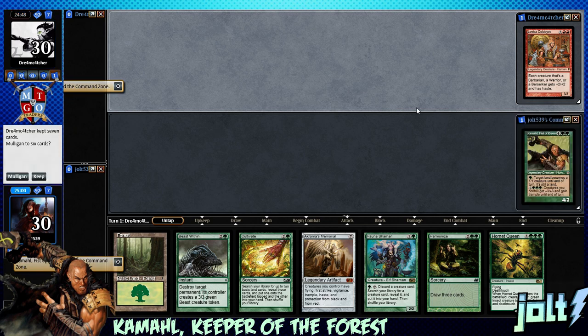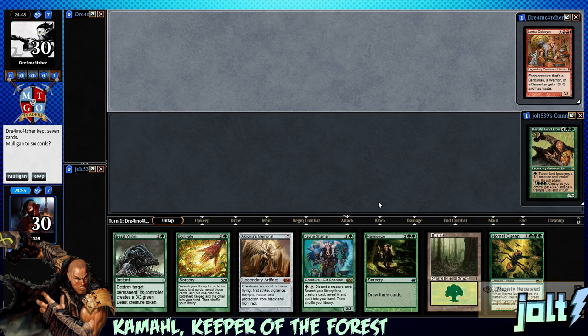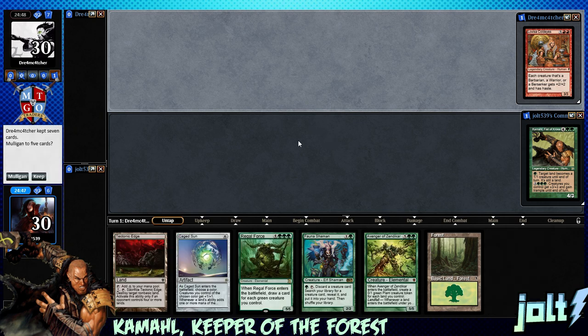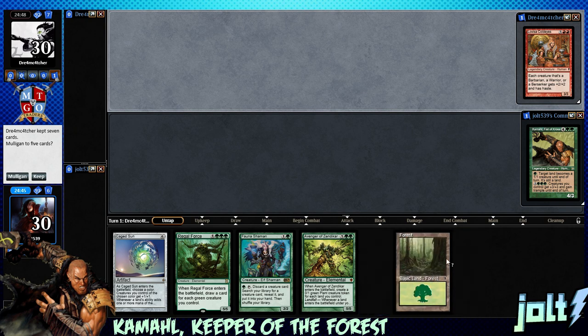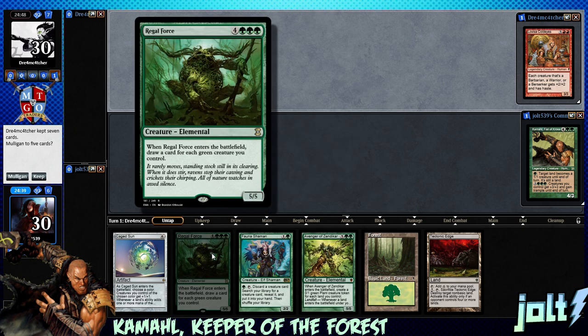We've got green on red - sounds pretty fun. As far as our opening hand goes, we've only got one land, so let's mulligan. If we had two lands and cultivate, maybe keep, but no - let's go. We go one land, Cage Sun, and we can get into spots where we can go Fauna Shaman, chunking with the Regal Force.